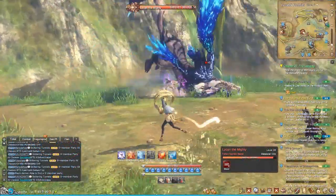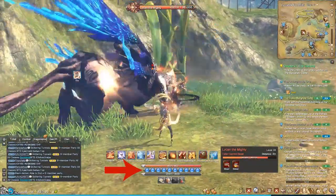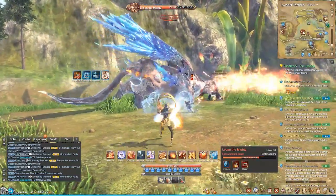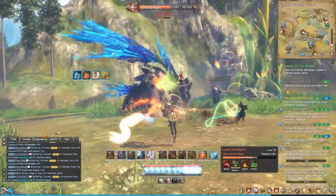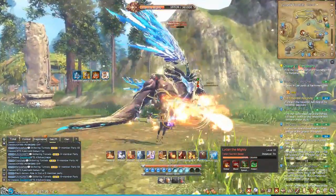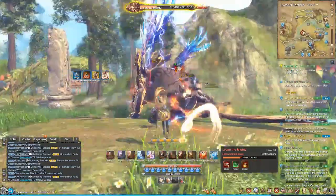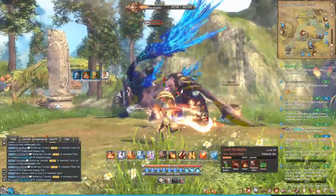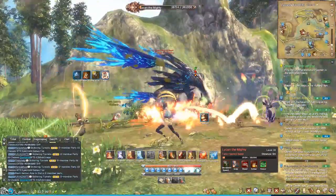The combat system for Blade & Soul revolves around the use of focus — the blue circles under your health — to fuel specific spells. An equivalent mechanic in other games would be mana or MP. In the early game, if your focus is depleted, you just need to basic attack or get out of combat and wait to regenerate. But later in the game, there are combos, spells, and passives on your weapon that increase your focus recovery both in and out of battle.